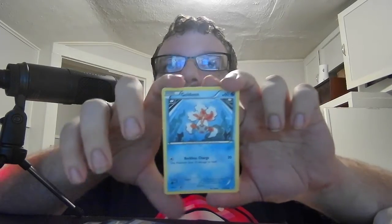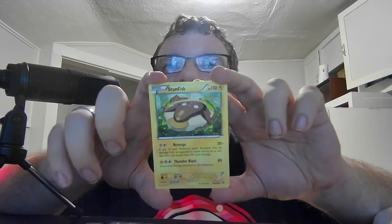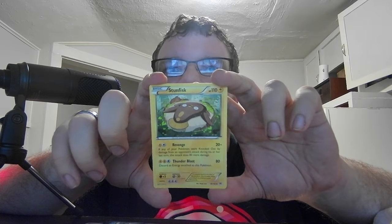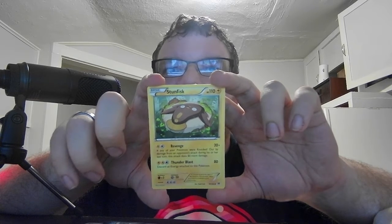Almost done, folks — three packs left. Next we have XY Breakthrough with Mega Mewtwo X on it. These cards I keep putting aside are basically informational cards that tell you how to collect and some mention TCG online — I already know all that stuff. We have Basic Starly HP 50, Colorless. Call for Pals — search your deck for as many Starly as you'd like and put them on your bench, then shuffle. Basic Golbat HP 60, Water. Reckless Charge 20 — this Pokemon also does 10 damage to itself. Then we have Basic Stunfisk HP 110, Electric. Revenge 20+ — if any of your Pokemon were knocked out by damage from an opponent's attack during their last turn, this does 80 more damage for a total of 100. Thunder Blast 80 — discard an energy attached to this Pokemon. Stunfisk is kind of a rarer one — I guess I could consider that decently rare.